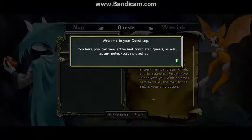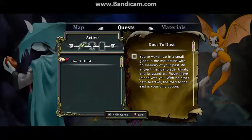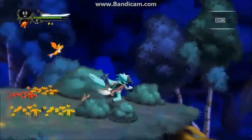We also have the quest log. From here you can view active and completed quests, as well as any notes you've picked up. So: you've woken up in a small glade in the mountains with no memory of your past. An ancient magical blade, Ara, and its guardian Fidget have joined with you. With no other path to travel, the road to the east is your only option. I guess we're gonna keep going east.